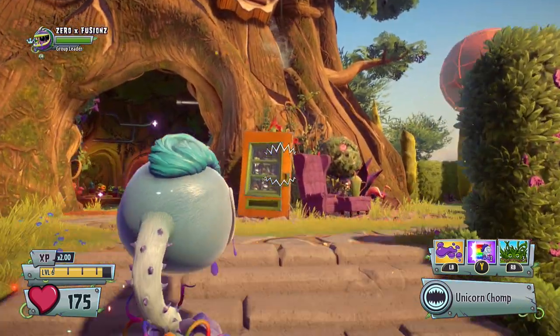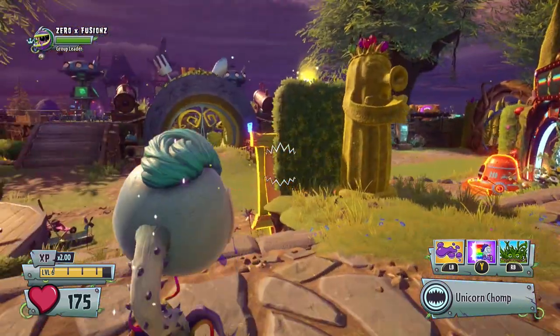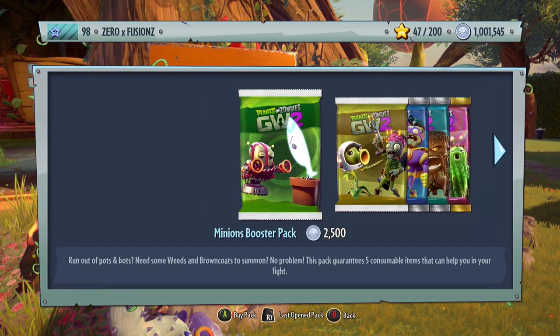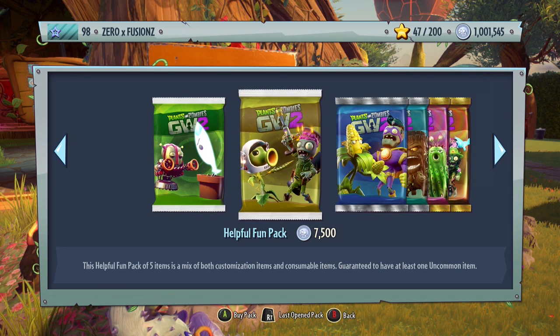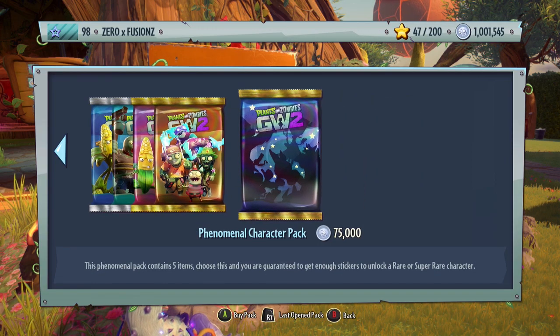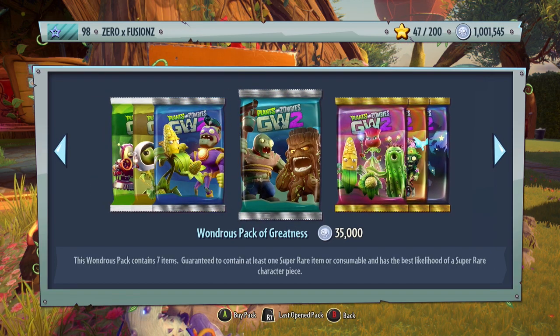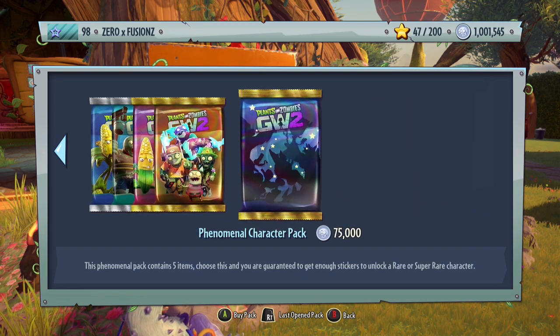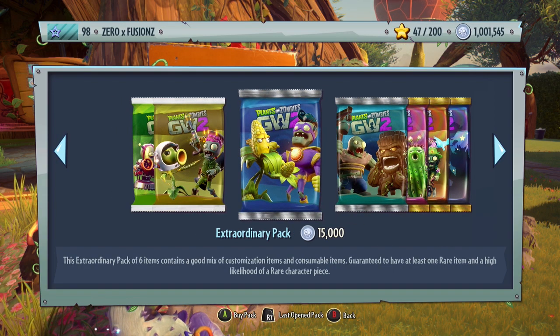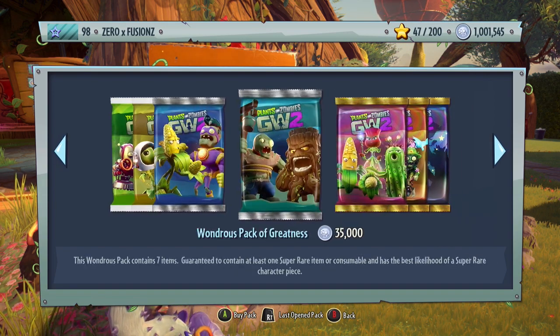We're going to be opening a ton of packs in the sticker shop. We actually have just over 1 million coins to spend in today's pack opening, which I think is quite a lot. The character packs are 75,000 so I could get easily over 10, but I've had recommendations to open the Wondrous Packs of Greatness rather than just character packs. So I'm going to open maybe 5 or 6 character packs and then some Wondrous Packs of Greatness and other smaller packs as well.